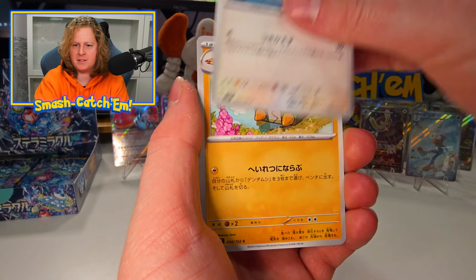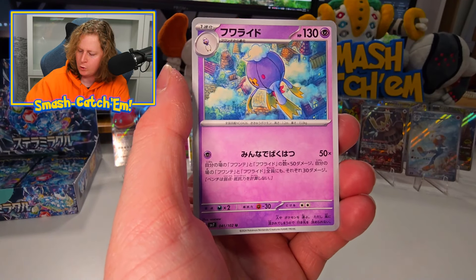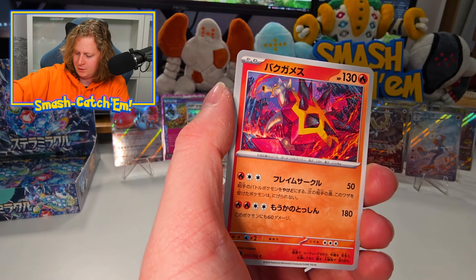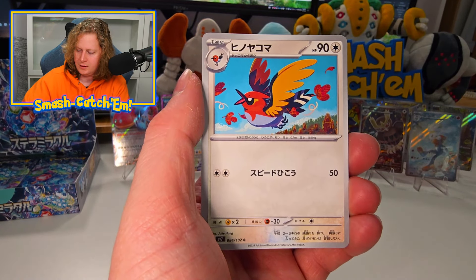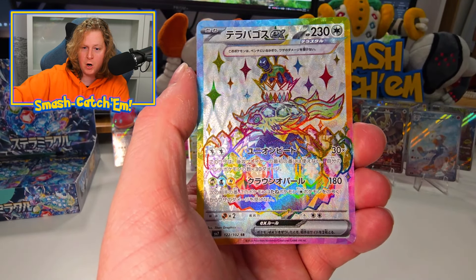What do you reckon of this set? Let me know in the comments section. Do you think you're going to pick up this set in Japanese or in English? Also, it's a little late in the video but I should give a quick shout out to Charlie over at Cardonomics — I'll link him in the description. He's my go-to for Japanese products. There's our full art — we've got the Terrapagos full art. Full art turtle.